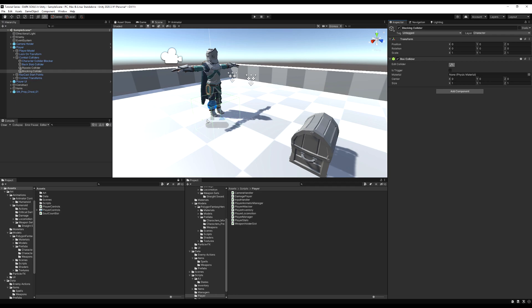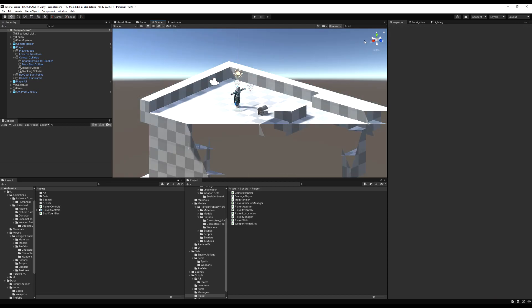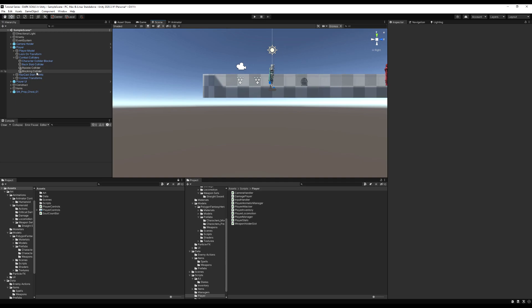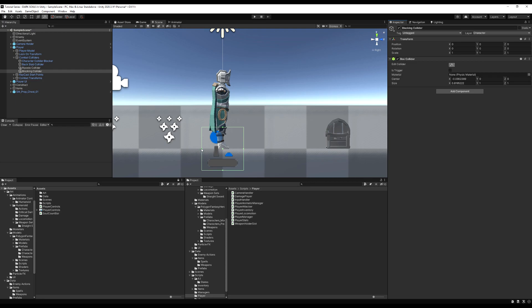I'm going to add a box collider to this and make it a trigger. I'll put the view in isometric mode to get a clean angle on the player. What you want to do is make it so the head is exposed and the feet and body are covered — this way, if you're using a bow or crossbow, you can still pick the player off past the shield. If you're not into that, you can make the shield cover the whole entirety of the player.